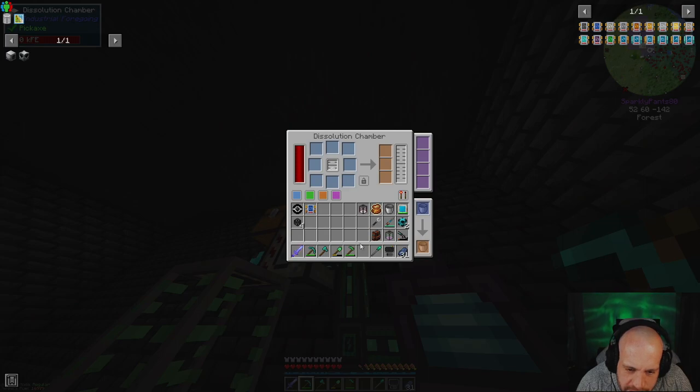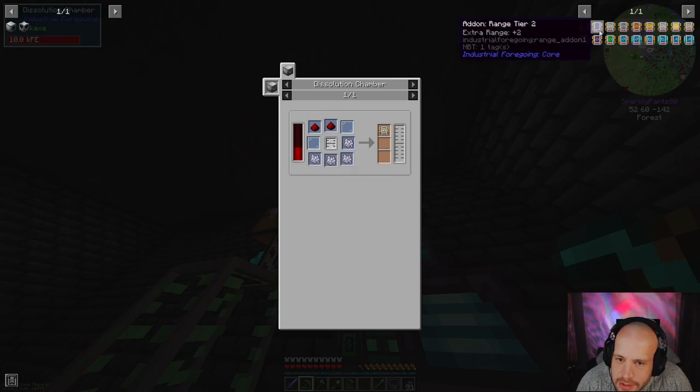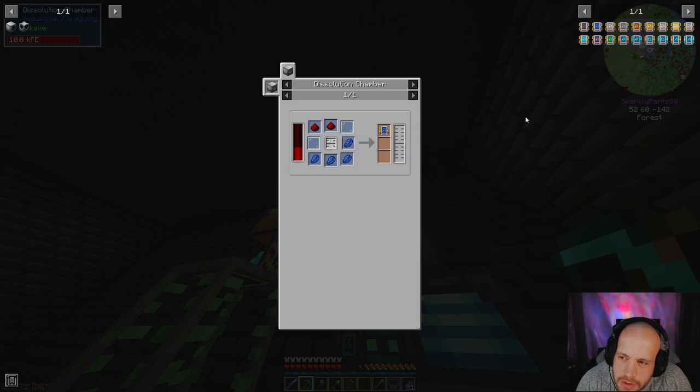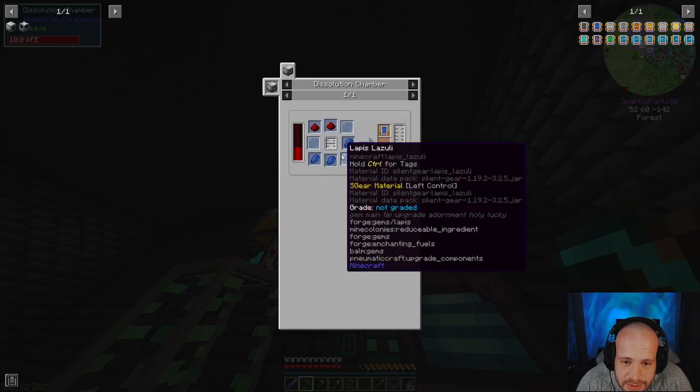I think it's going to be range tier two on the actual spawner. One, two, three — might be tier three that I need, which is just the same but with bone meal instead. I could technically go tier four — one, two, three. We'll see, I guess.